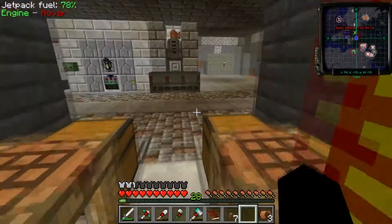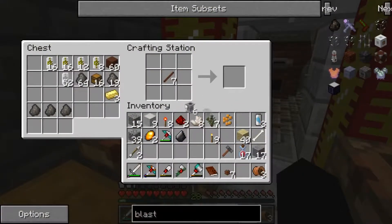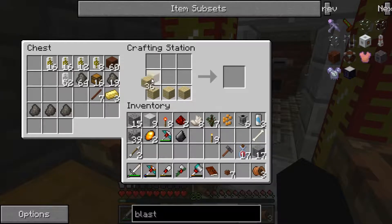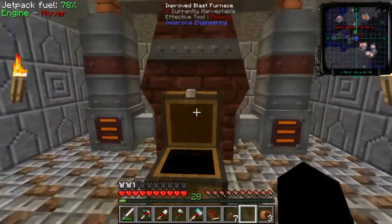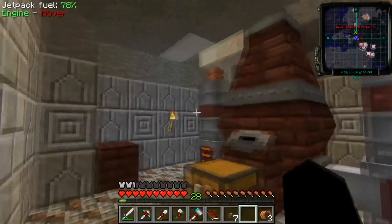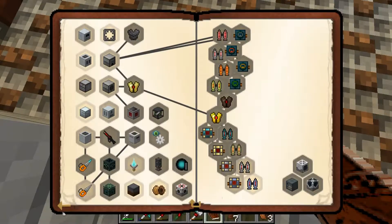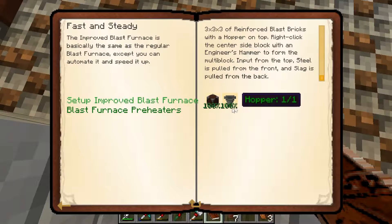I just need to make one more chest so that I can collect the steel without having to actually open the box. Place that in front — now all my steel goes right in there and any slag that comes out goes into the back. There we have our improved blast furnace. All I need to do is collect the quest. Quest completed.